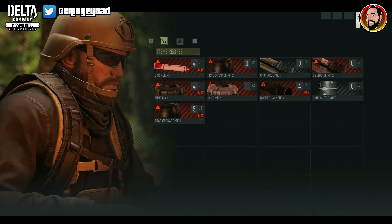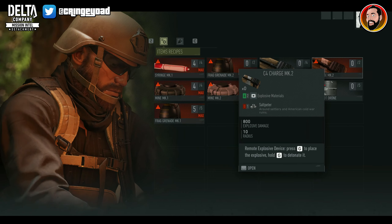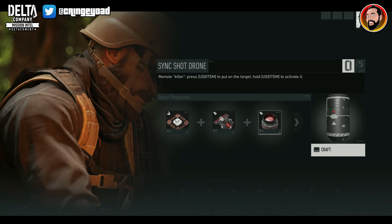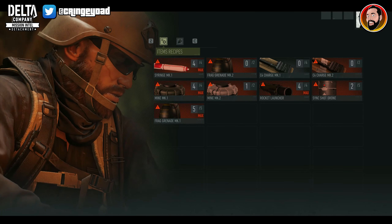As you can see from the list here, you can make improvised grenades, C4 mines, but also the sync shot drone. If you've taken down some of the drones within the world and collected parts from them and you've got enough, you can actually craft sync shot drones as well. The list goes on of items that you're going to be able to craft.